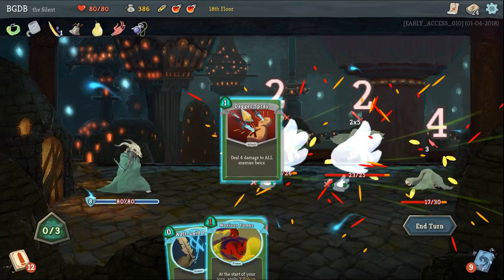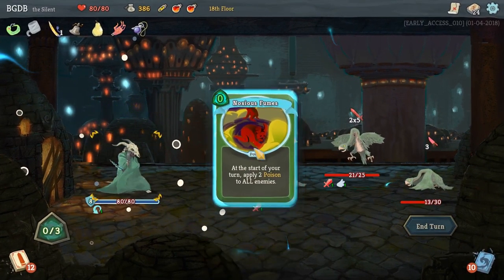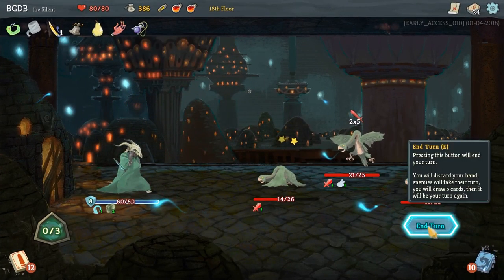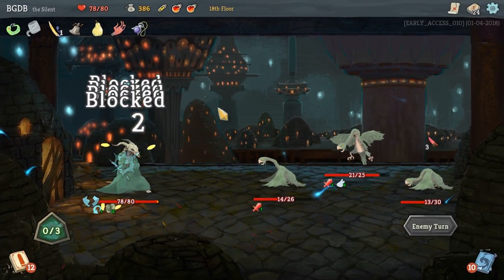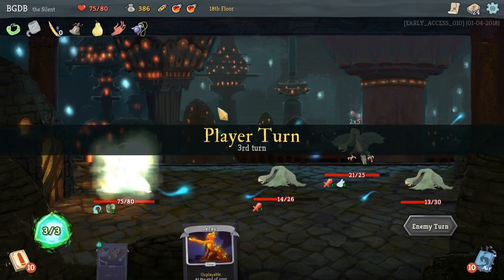We're gonna Dagger Spray, and I'm gonna Well-Laid Plans so I can keep Noxious. Actually, we're going to play that now. I forgot one of these does the thing. End turn. But from now on, we can actually keep a card. Dagger Spray - so we lost five health this turn. That's fine.